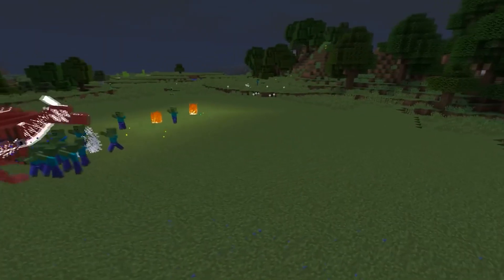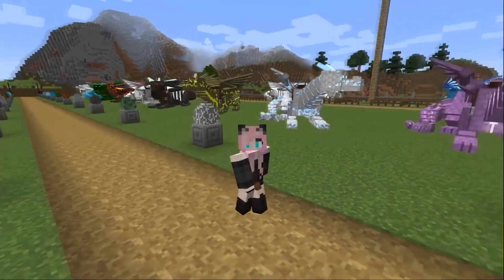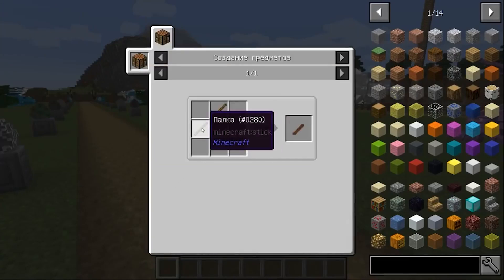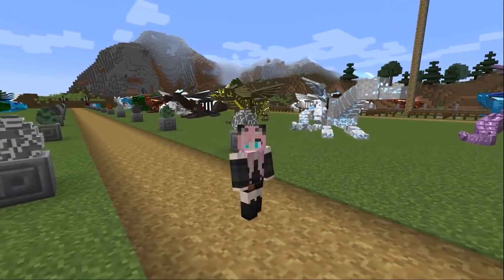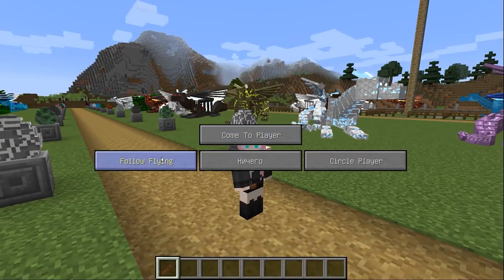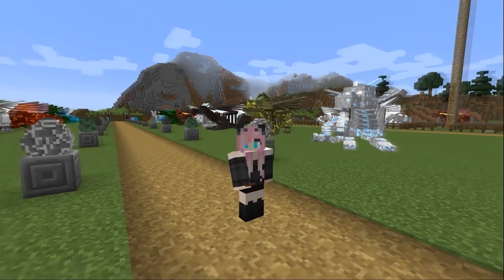The storm dragon summons lightning somehow on its own — I couldn't manage this process. There is also a flute tool for controlling dragons, crafted from two sticks. It gives us three types of dragon behavior: approach the player, follow in flight, and circle around the player.